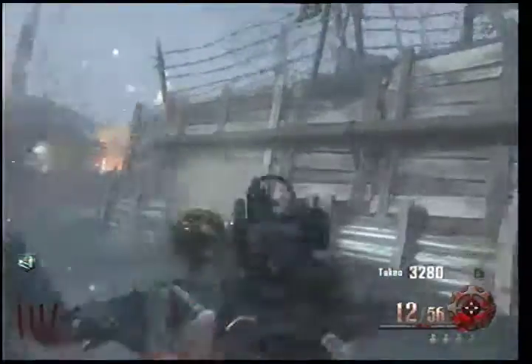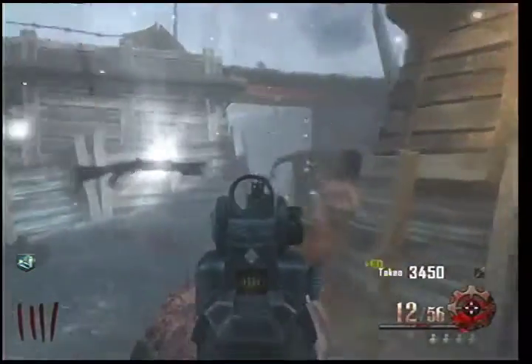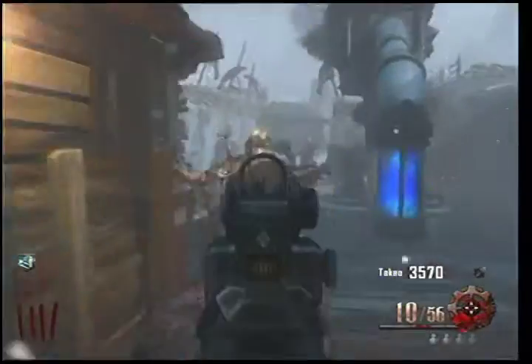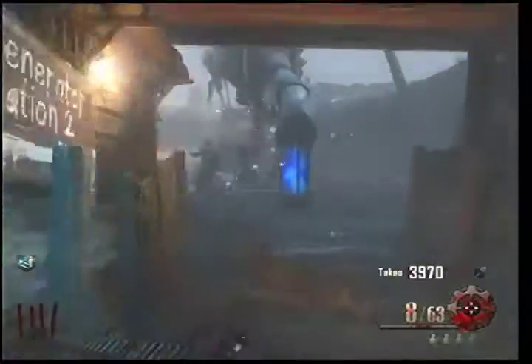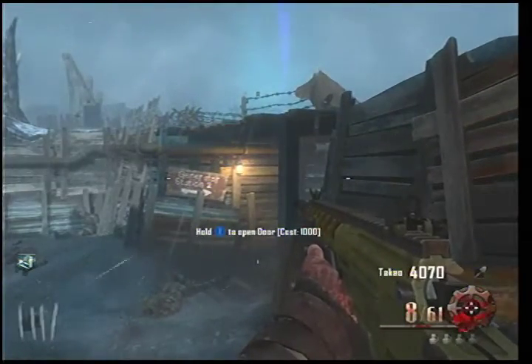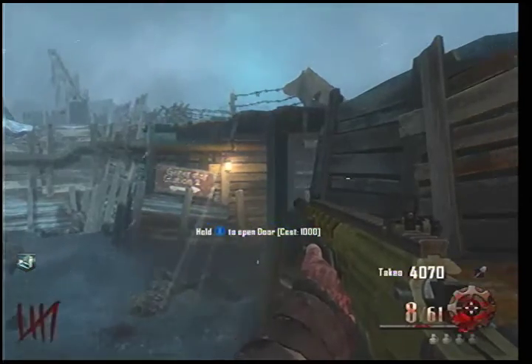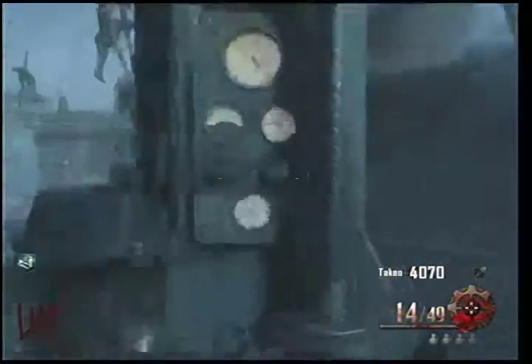So if you wanna do the Easter Egg, you have to play on normal mode — FYI. You can do it on solo but you can't do it on easy. I would stay here for a while, leave out when you have like 5,000 points or something, also at the end of a round, cause you wanna get Juggernog. So at the end of this round I'll make a crawler or something. This is gonna be a multi-episode series.